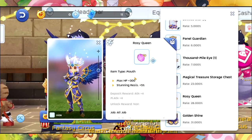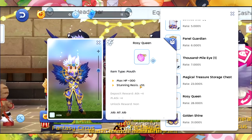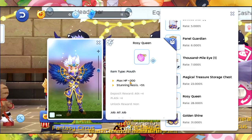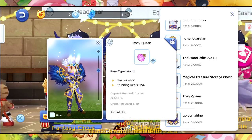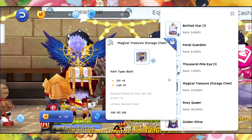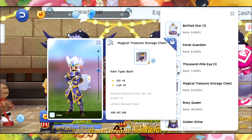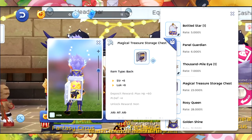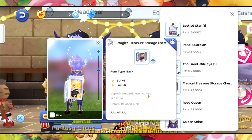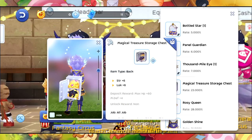The Rossi Queen mount has Stun Resistance plus 5%, max HP plus 300, and Attack plus 4. The Magical Treasure Storage Chest pack has Strength plus 6 and Luck plus 6. Its deposit reward is max HP plus 60 and M Def plus 3.